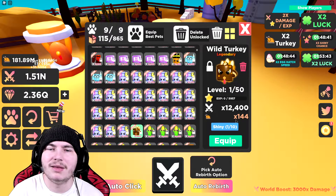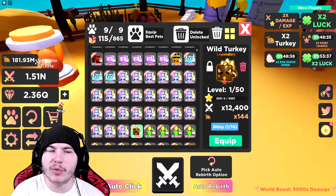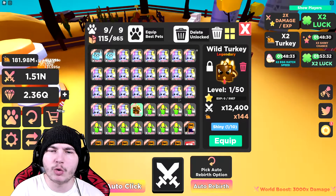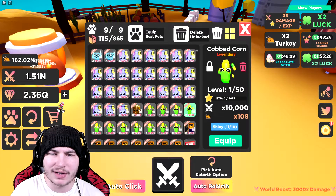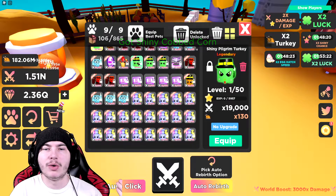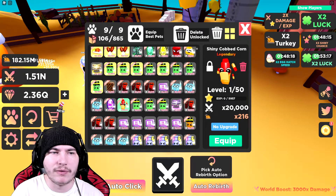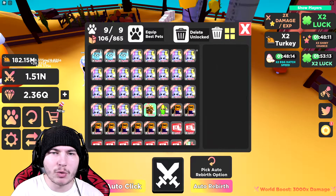The Wild Turkey is the rarest legendary from this new egg, with 144 turkeys, and it starts off at 14.4k, which is pretty good. I'm also gonna equip it because I think it's better than these pets. It's slightly better than the Pilgrim, so I might as well equip both of them. Unequip these, equip this, and re-equip this.